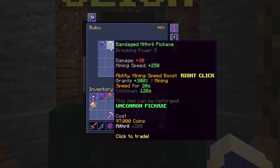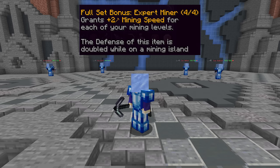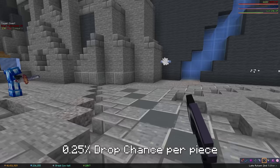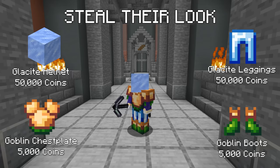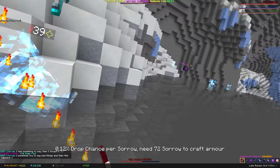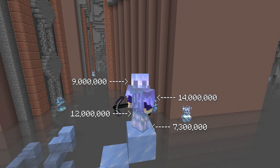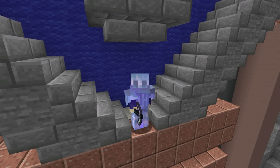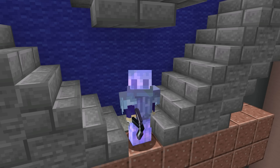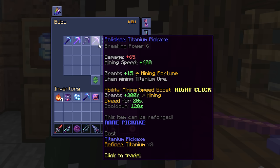As for gear in the Dwarven Mines, there are two armor sets: the Goblin Armor set converts your mana into mining speed and can be obtained from killing goblins, and the Glacite Armor set is better and comes from killing ice walkers — both are available cheaply on the auction house. There is also Sorrow Armor, which requires killing tough enemies under the bridge and is expensive, but has no skill requirement and is basically the second best miner armor in the game if you have the coins.